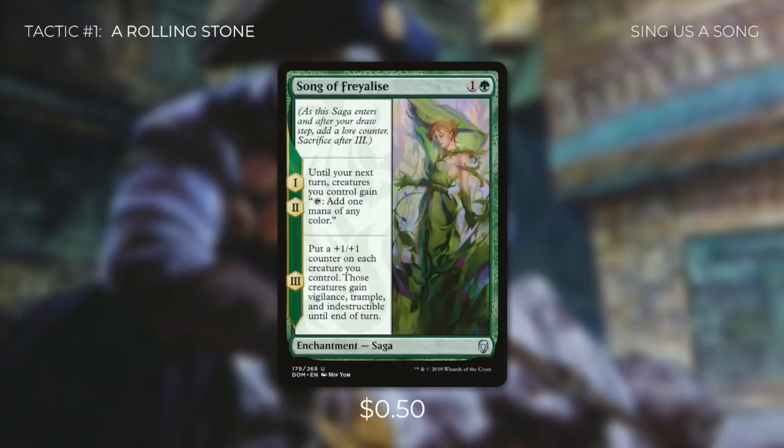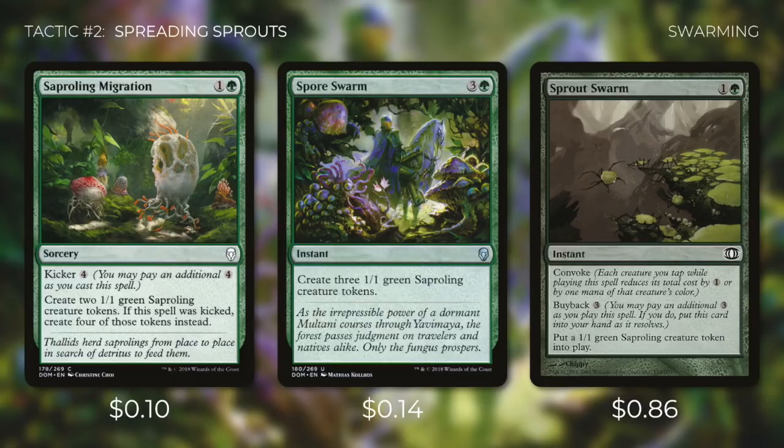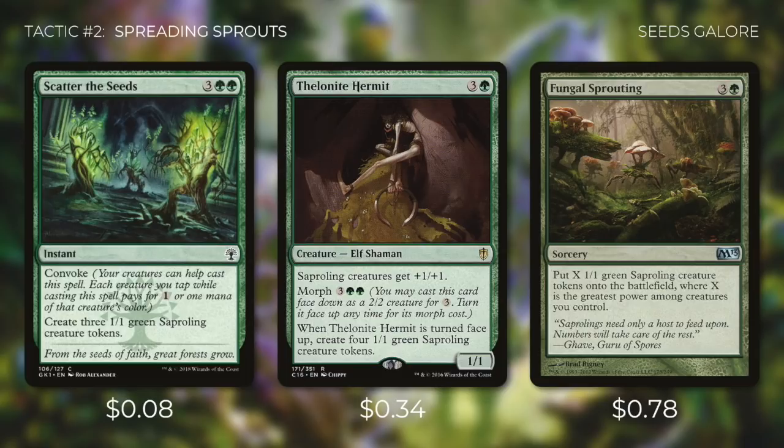Tactic number 2: Spreading Sprouts. First up we've got Tukatongue Thallid and Deathspore Thallid — when either of them dies, they create a 1/1 green saproling creature token. Then there's Yavimaya Sapherd, which when it enters the battlefield gets us one of those saprolings. We can either get two saprolings with Saproling Migration, or kick it for an additional four to get four instead. With Spore Swarm we create three saprolings at instant speed. Sprout Swarm is an instant for two mana that creates a saproling, has Convoke so our creatures can tap to cast it, and has Buyback so we can get it back for just three mana — letting us cast it over and over again. Scatter the Seeds is also an instant with Convoke that creates three saprolings.